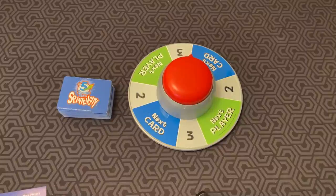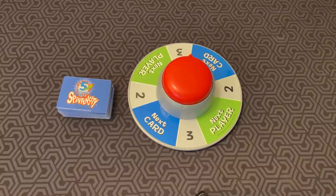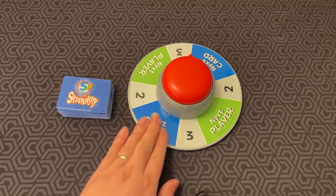Start the random timer — who knows how much time you'll have — and then name three answers for your card, then spin the spinner to find out what to do next. That's pretty much it. This thing needs three AAA batteries to work, keep that in mind.